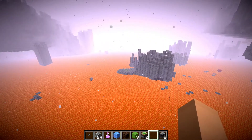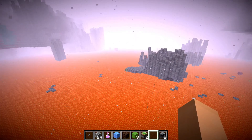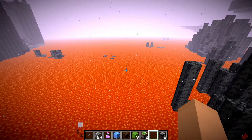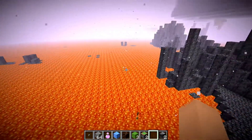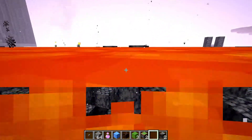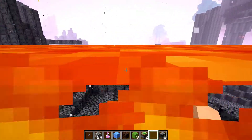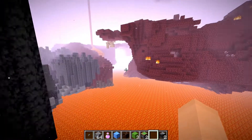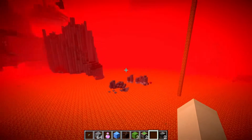Now that you have your materials, look for places to build this bridge. One biome to watch out for is the basalt deltas — the lava lakes at the bottom have basalt pillars that flying machines will just run into and get stuck on. So basalt deltas are a biome you have to be careful about. Let's go find an optimal space to build.